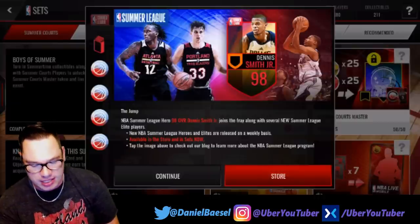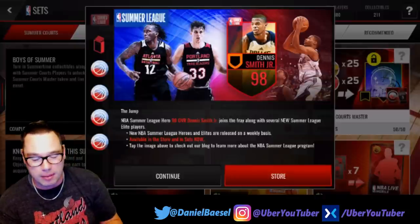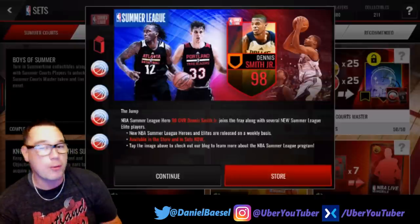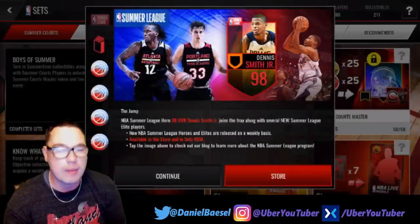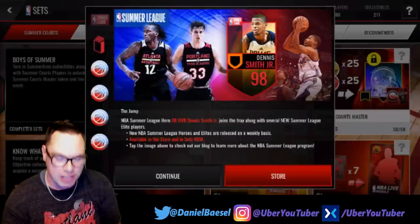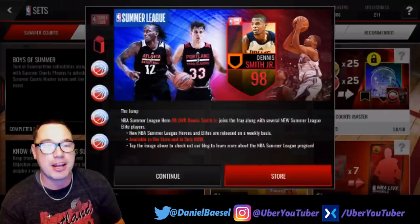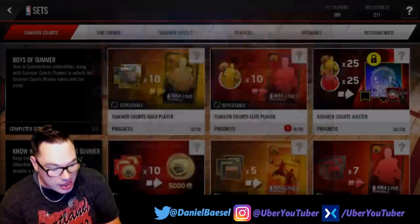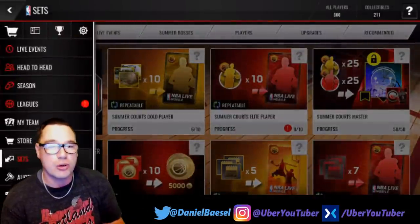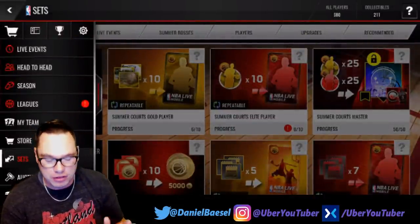He was actually selected one pick before my Trailblazers made their selection with Zach Collins. It looks like they also dropped the Zach Collins card — I don't know the overall, but we'll get into that. Here's what we're going to do: a summer league dunk challenge. We're going to hop into a game. I have enough summer league elite players right now to unlock Dennis Smith, so we're going to do that and then hop into a head-to-head match and try to dunk with Dennis Smith Jr. every single time.